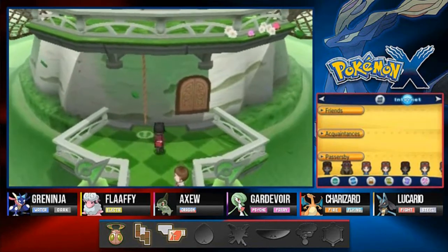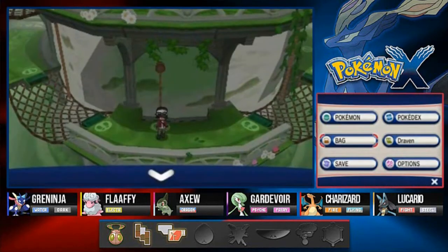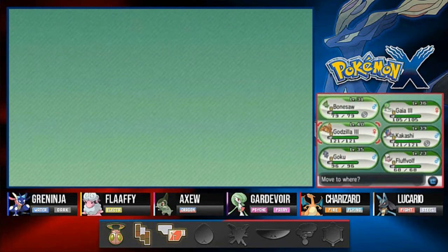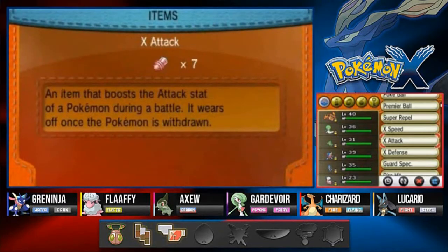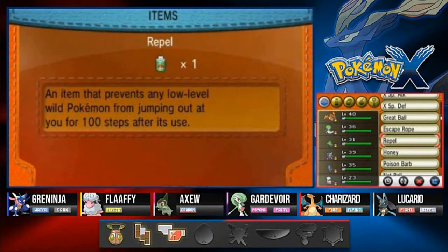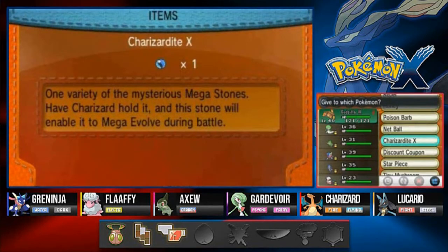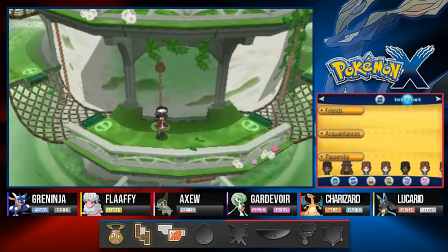Okay, well he pretty much explained it right there for us. Since I'm on a little time crunch right now, I'm just going to use our good old buddy Charizard right here. And I think it's finally time to use its Charizardite right here, so we're gonna be switching that out.